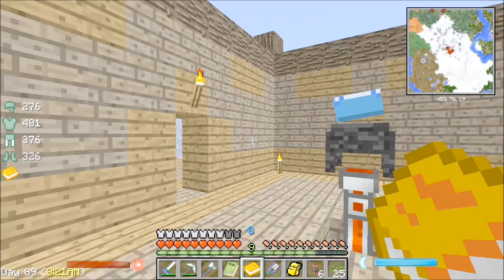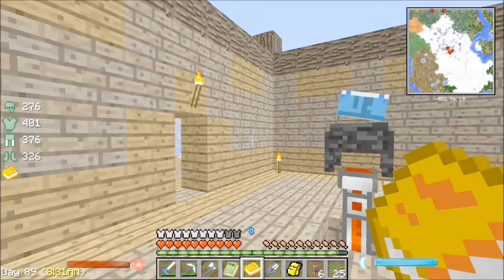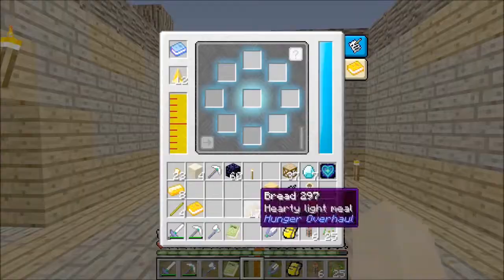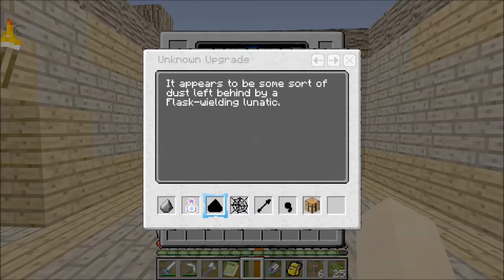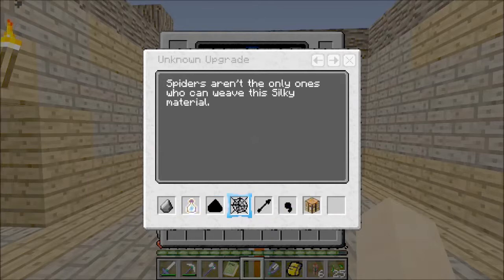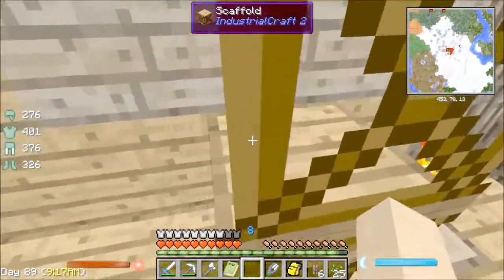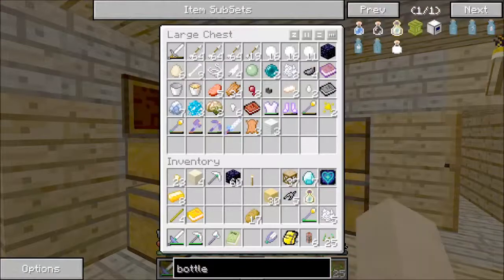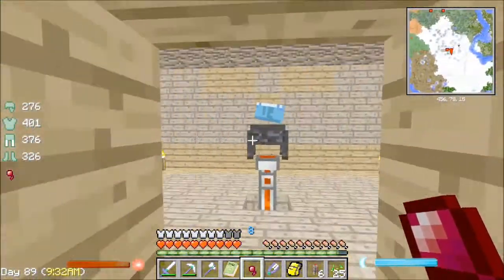Shift-right-click — look at that, we can store our levels in it. Let's put all of our levels in — why not? We got 298 experience stored. It doesn't seem to take all of your experience. We've got some sort of dust left behind by a flask-wielding lunatic. We got a spider eye — you probably shouldn't need it, just jam it on a sword. Let's go see if we can put more than one upgrade on our sword. If not, we'll just make another sword.